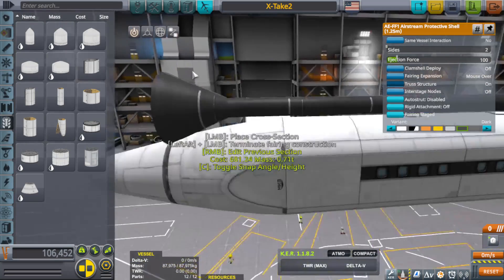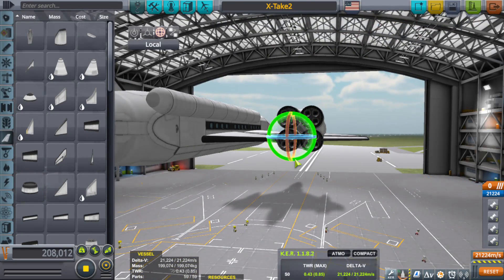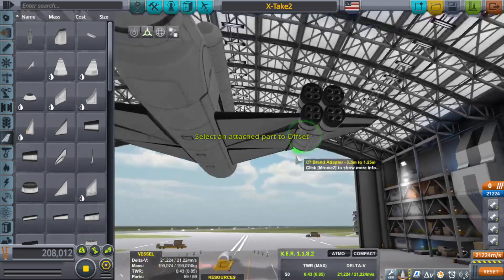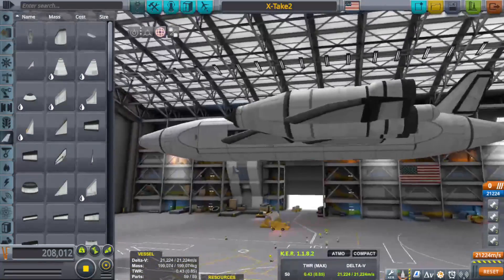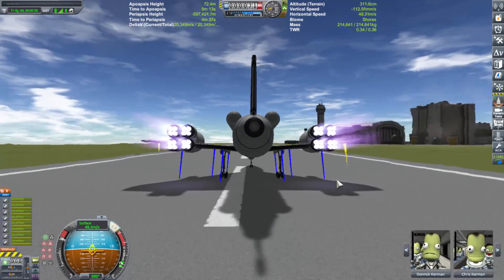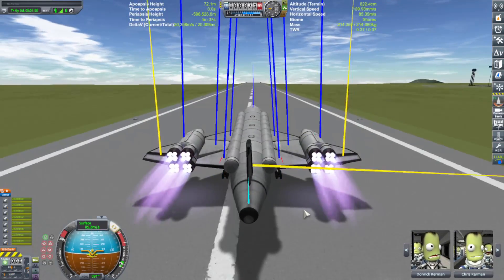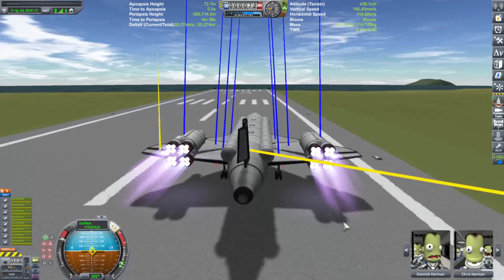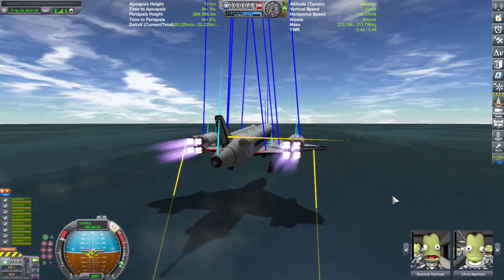Some other tricks I used when it comes to air-breathing SSTOs: tilting the wings in a dihedral pattern, as well as having them tilt up just a little bit. I was thinking about making another how-to-build SSTO video going in-depth about that kind of stuff — definitely would be a fun thing to do. I try to make it real easy to understand; I wouldn't bog everything down with math, I'd just say, hey, this is how you do it. Like this — see? Like that.